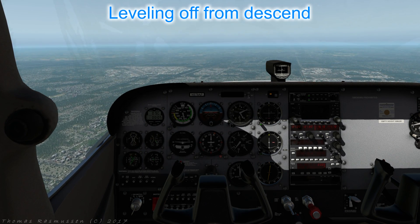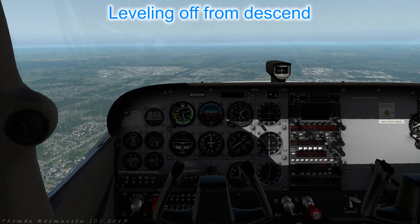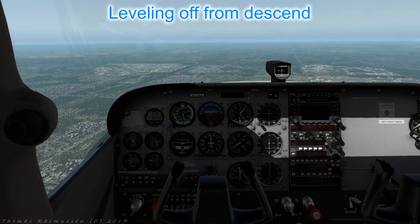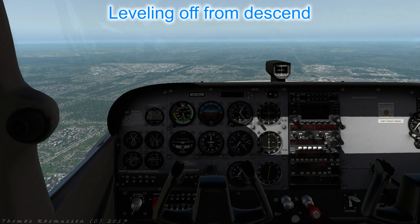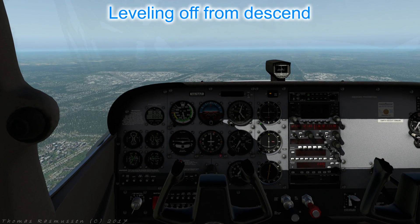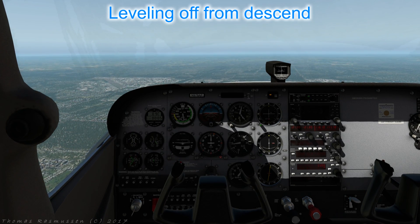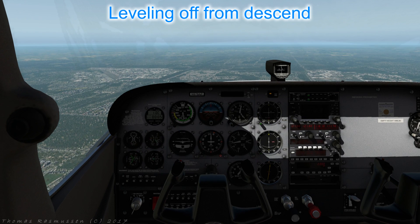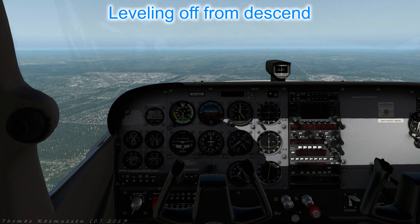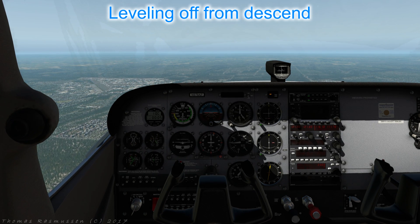To level off at 4000 feet from a descent, use PAT, anticipating by about 10% of the rate of descent as seen on the VSI. Increase power to normal cruise, raise the attitude to normal cruise attitude, then trim to hold it. Unlike the climb, we don't need to worry about a slow cruise attitude at first, as we have hopefully maintained the cruise speed throughout the descent. And we are done.